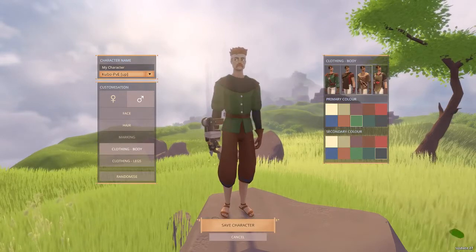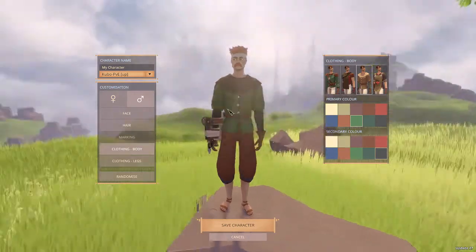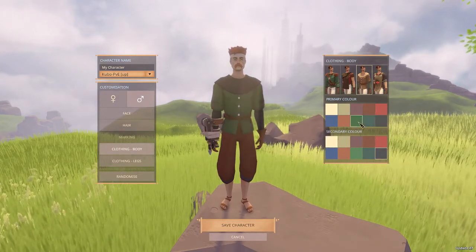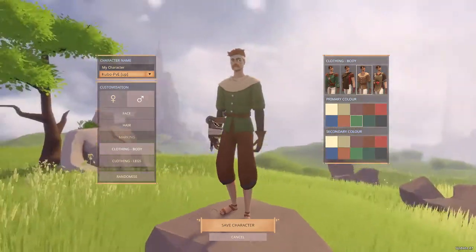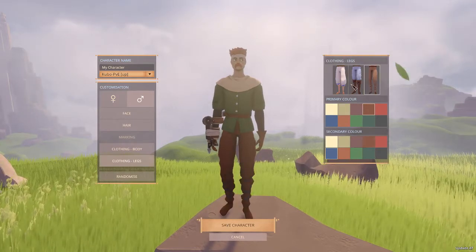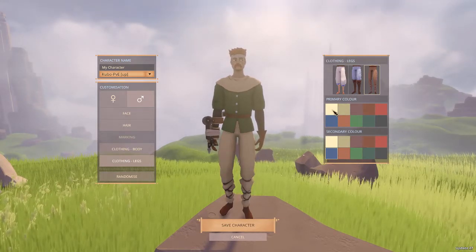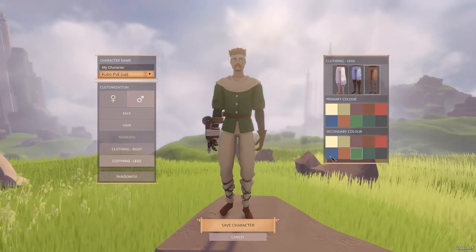You have four options for clothing. We'll go with the more medieval style and keep primary color green, secondary color white — those go together. Next will be clothing legs, with a few different styles. We'll go with the long leg with the ropes tied around at the bottom — white pants with the green thread.